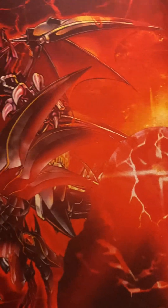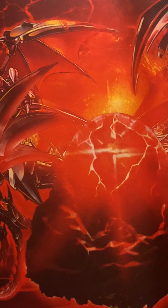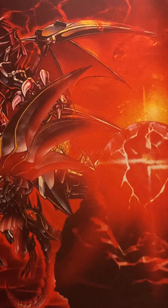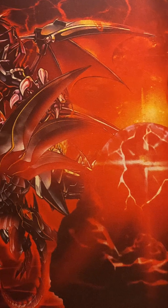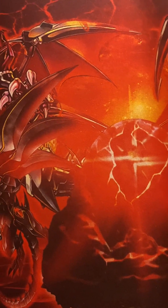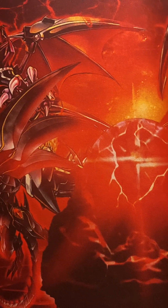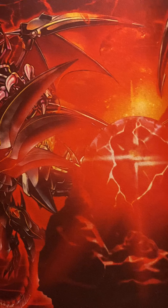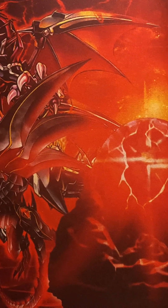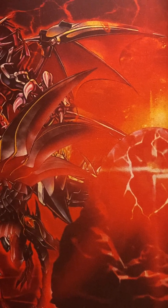That's it for chaos dinos. You can also run, for the light targets, Red Rex — it's a little light dinosaur with 1900 attack, not a bad monster honestly. But yeah, that's it for chaos dinos — hit like and subscribe, catch you on the flip side.